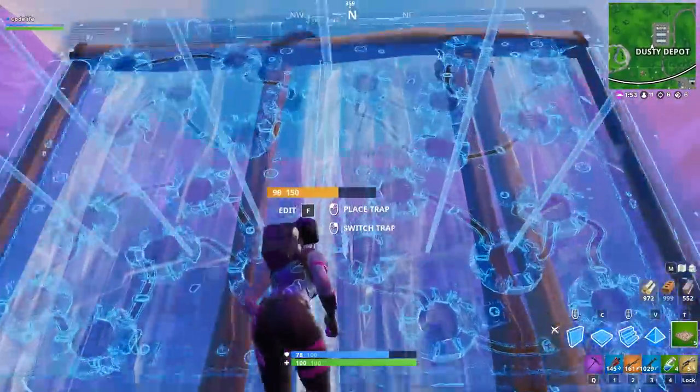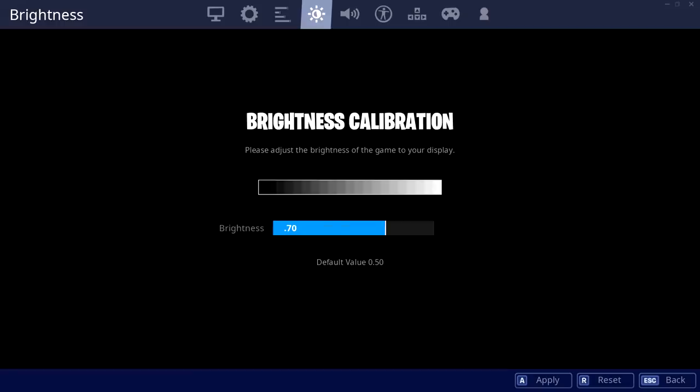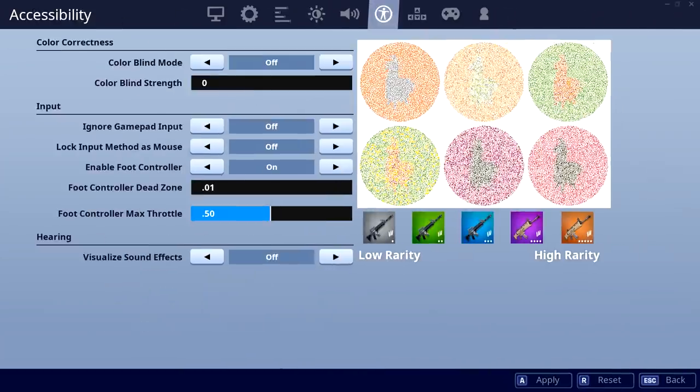Moving on, we'll now check out Phase Sway's new Fortnite settings. Starting off with Sway's video settings, he has his view distance on Epic and the rest of his settings are on low. For his brightness, Sway's got that set on 0.70. For his audio settings, Sway's got his music on 0, his sound effects on 1.0, his voice chat on 0, and his cinematics volume on 1.0.